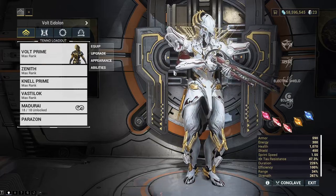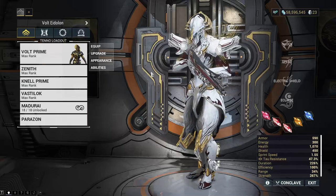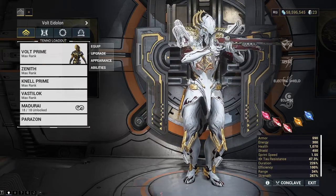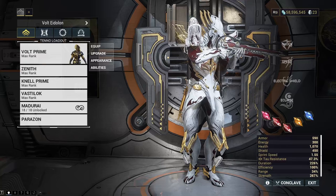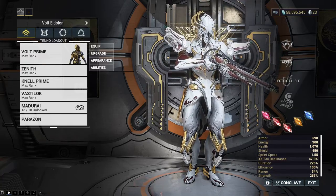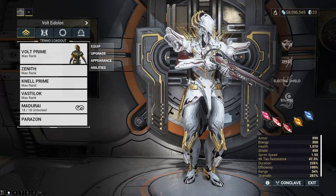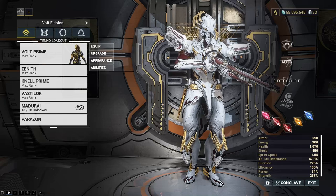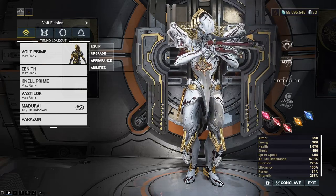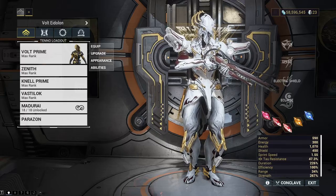So this episode we're aiming for MR26. We're going to need some serious items together. The first step is gathering up all the Kuva weapons — we already got all the Tenet weapons before the last episode and during it, so we now have every single Tenet weapon. The next step is to get all the Kuva weapons, and there are a lot more Kuva weapons. Farming Kuva Liches takes much longer than farming Sisters of Parvos.